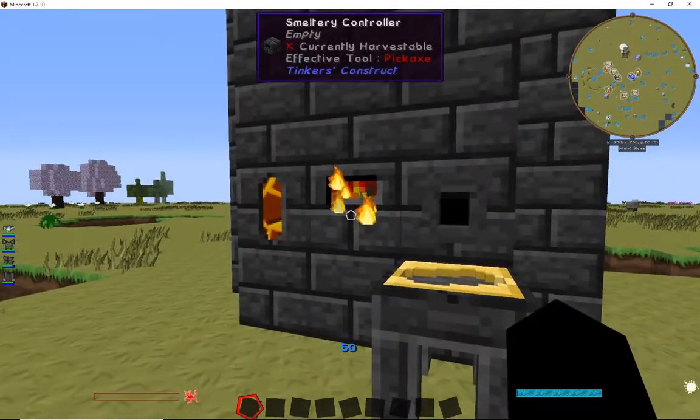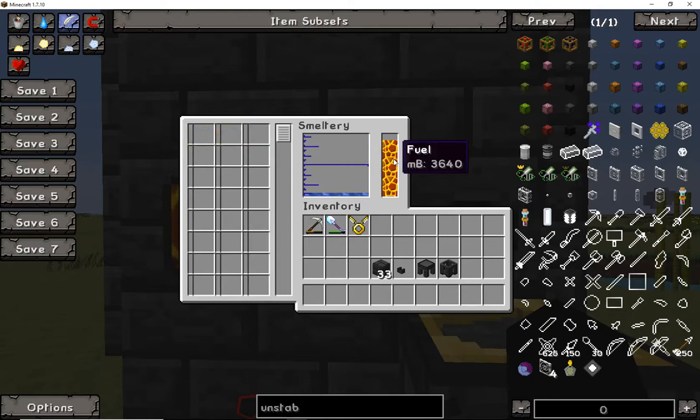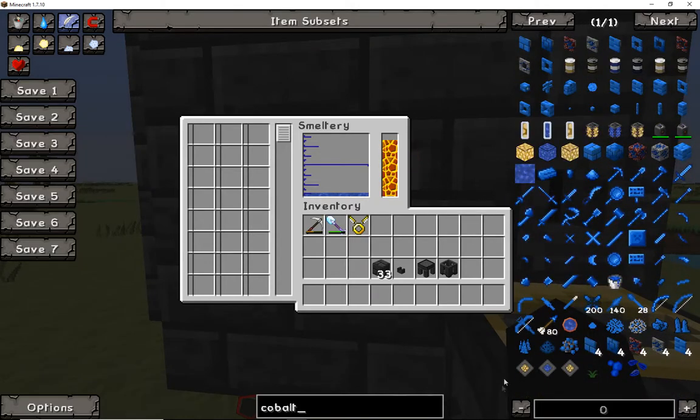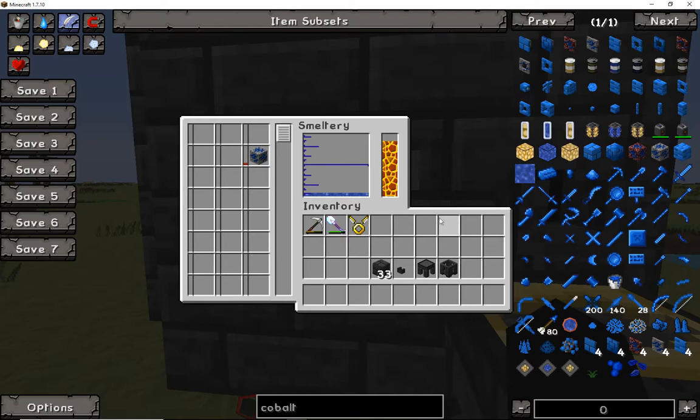Moving forward from that explanation — Cobalt does take just a little bit of time to smelt down. Other things like iron or gold tend to smelt down at a faster rate, thus using less fuel. In this case it takes a little longer. We've got our five ingots in. You can also grab the ore — a gravel ore or, if you are on my mod pack server, you can grab the nether version as well.